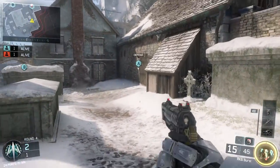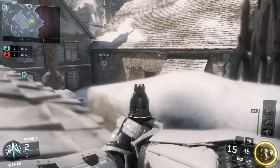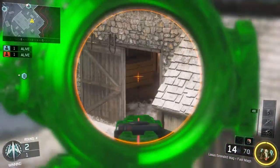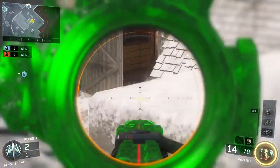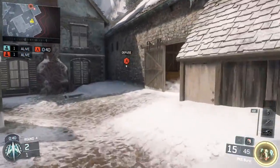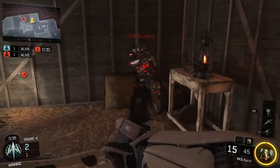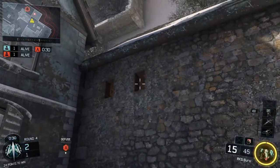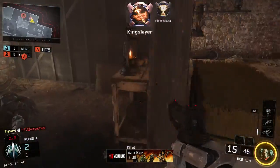Next up, you can jump up on these things to the left and you have a perfect head glitch to that building where the A bomb is. If they plant the bomb and push out, you will see them there — or if someone is just going there in general. And if they plant the bomb, you can randomly throw a nade if you think someone is sitting in that corner. Just throw it into this hole and you'll probably get a kill if he's camping in the corner of that building.